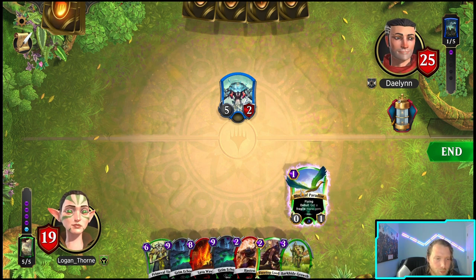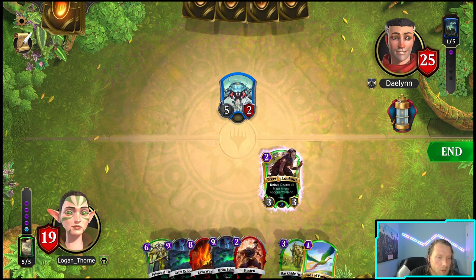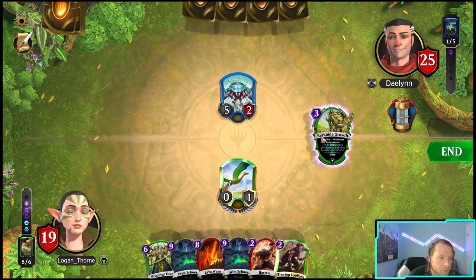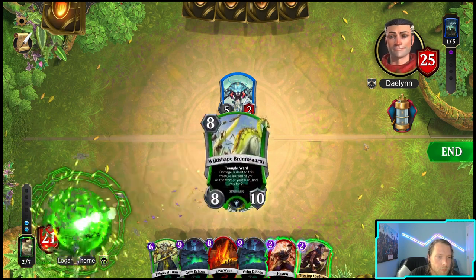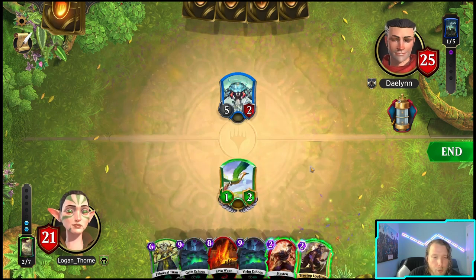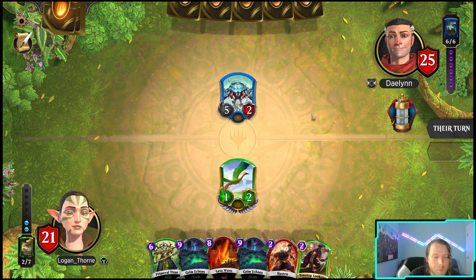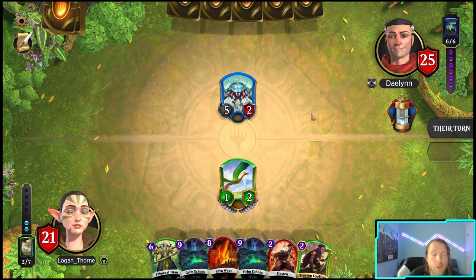I would rather just do this - we're connecting either Brontosaurus or just lava waves, and I have a chum blocker so I think it's okay. I already have Grim Echoes for the Brontosaurus combo. Once that happens the game is mega over - hopefully they don't run negates, but you never know.